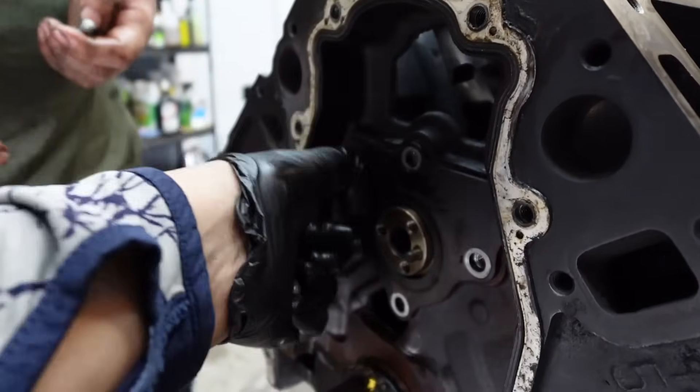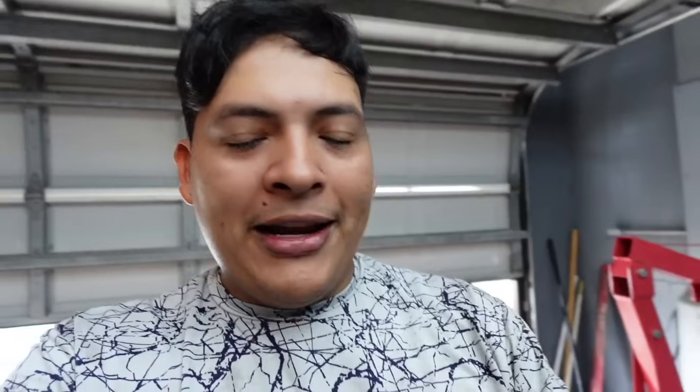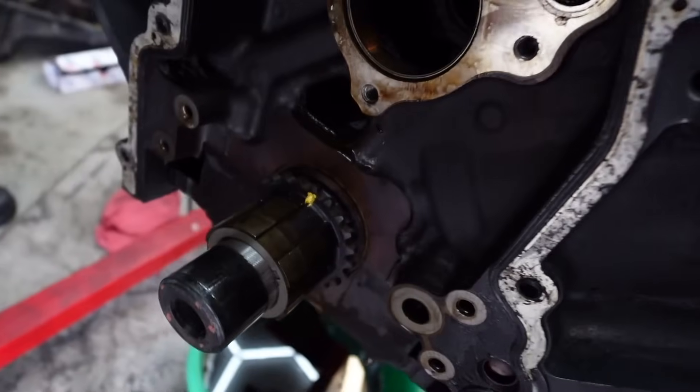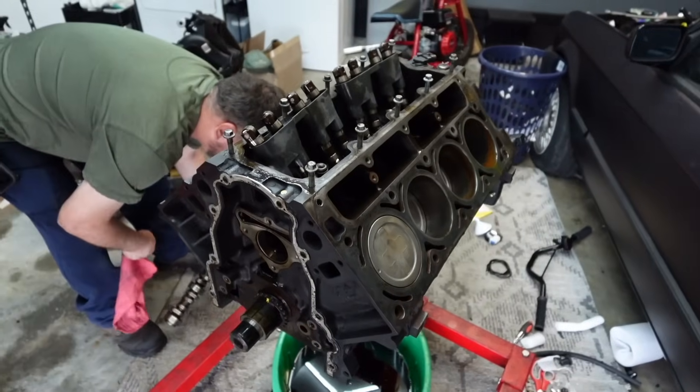There it is — the cam is right there, boys. A lot of people don't know how to remove the cams, but it's actually a lot easier than you'd imagine. You literally pull the thing out — that's all you do. Once you get that retainer plate off, it's as simple as pulling it out. But you have to pull it very carefully and slowly because you don't want to damage anything on the inside. The cam is out — everything looks really nice inside. Let's throw the Temu cam in.